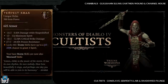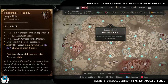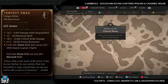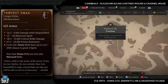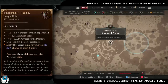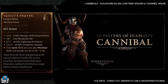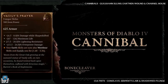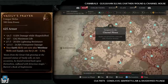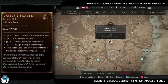Next up we have the Tempest Roar, which has increased drop chances from cultists and cannibal enemy types. Cannibal dungeons: Ghuuran Slums, Earthen Wound, and Carnal House. Cultist dungeons: Conclave, Serpent's Lair, and Shadowed Plunge. Those are the ones I recommend farming to try and get this Tempest Roar. Next we have the Vessel of Prayer, which also has increased drop chances from cultists and cannibals — same dungeons apply.